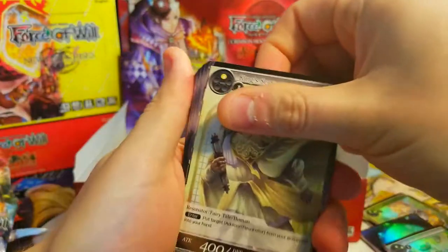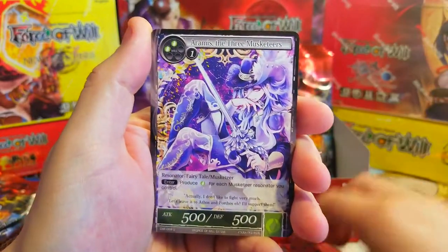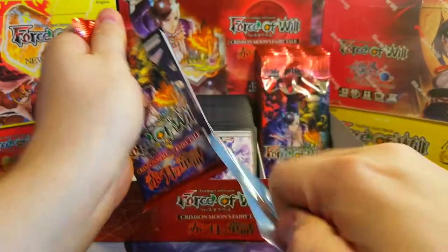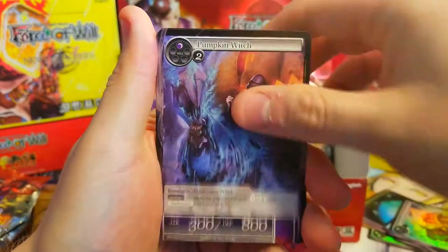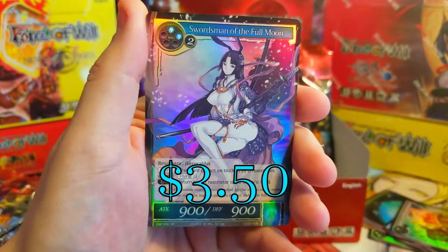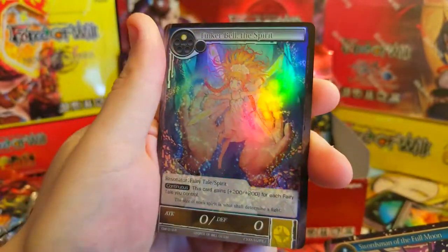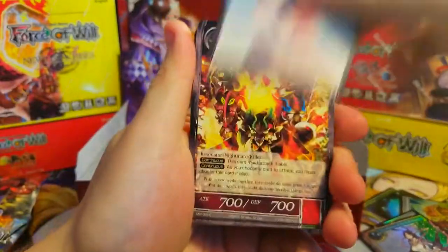Finna the Silver Player again — it'd be very cool if we could pull one of those full art stones, but I don't know how rare they are, so we'll see. Black Forest, Bayonet Knight of Loyalty, another Vampire Bat, Three Musketeers — just another Deep Wood, not the fancy one — and Cottage of Cakes. Alright, next pack: Knight, Apple Bomb, Crucifix, Pumpkin Witch, Black Forest, and Magic Stone of Light.